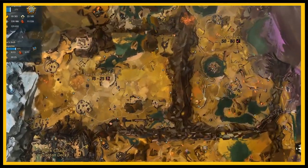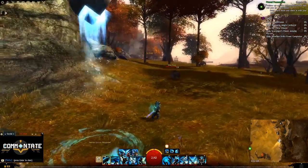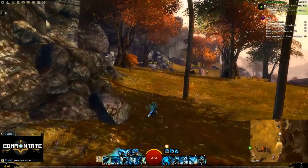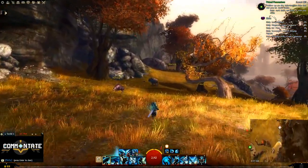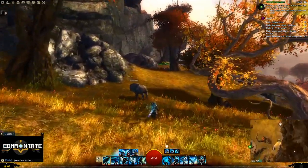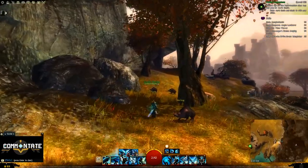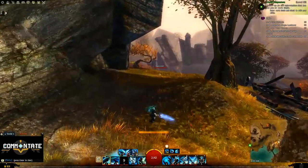Next, head over to Nemes Grove Waypoint. For this you're just going to need to head south until you hit the water. If you hug the mountain as you approach the water, you should see them directly in front of you.